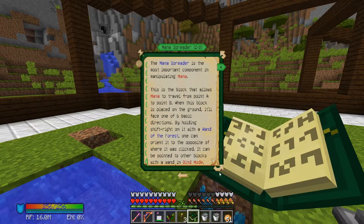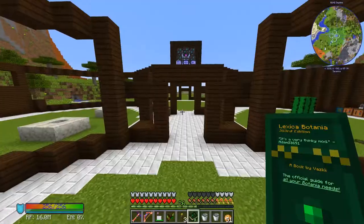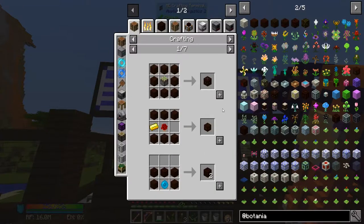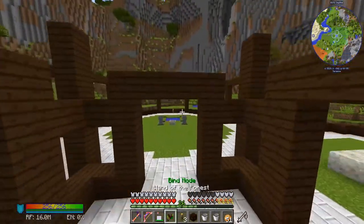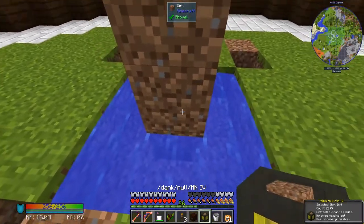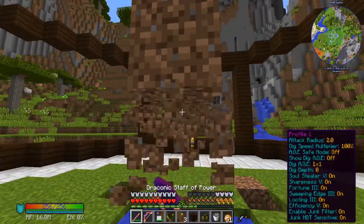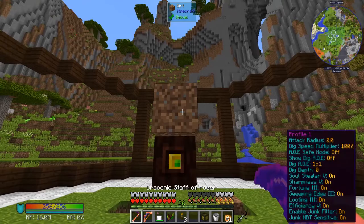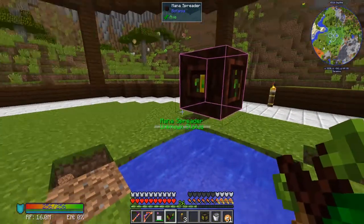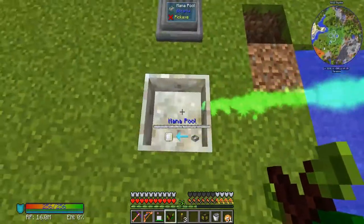We need to make a mana spreader — oh, that looks simple. We have enough. Mana spreader — there he is, we found him. Let's link this bad boy up — yeah, that worked! Do we have mana? Oh, we got mana!